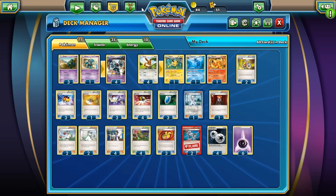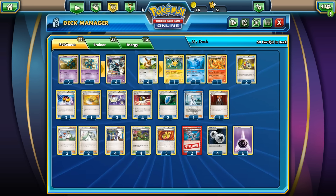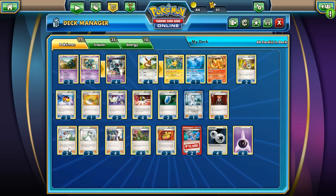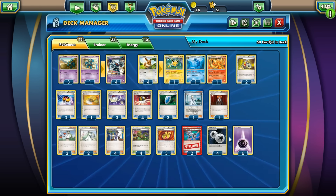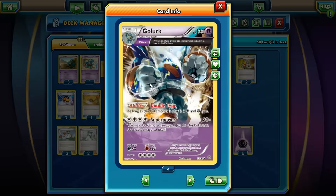Hey guys, welcome back to our first episode — the first Ancient Origins set PTG video. This is pretty much all Ancient Origins except for a couple of supporters. Everything else is from XY and on, so if this deck has anything rotating out, it won't be changed too much. The only things rotating out after a while would be the Ns and the Chorus. Everything else is pretty much here to stay, so this deck is pretty current.